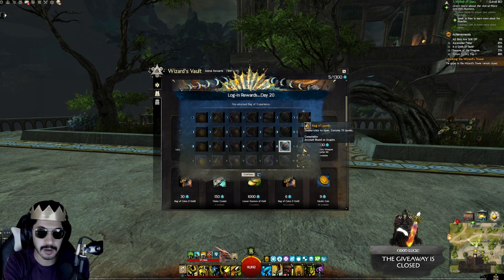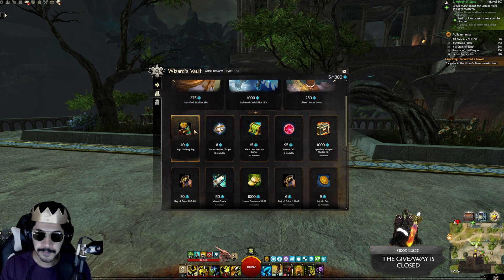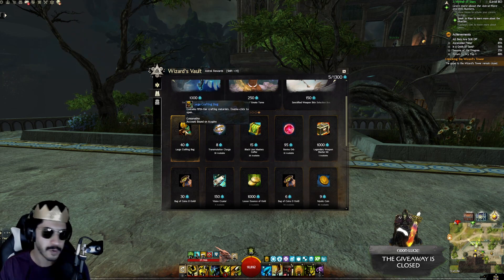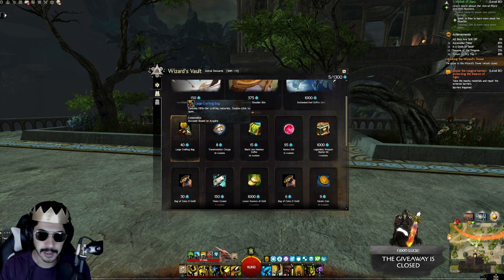You can also buy large material bags, which is very similar to what people used to spend their daily laurel gatherings on from the old login system — buying T6 material bags and other goods. At 40 Astral Acclaim per crafting bag that's actually not a lot. I'll be putting out a separate video on what I think are the best money-makers in the Wizard's Vault at a later date.